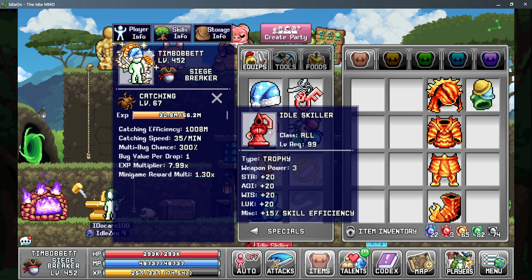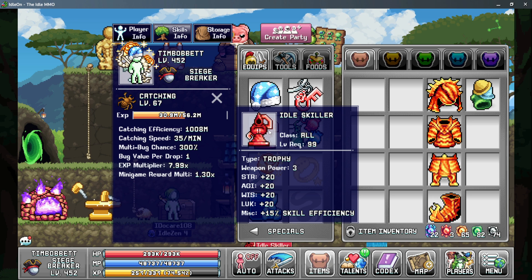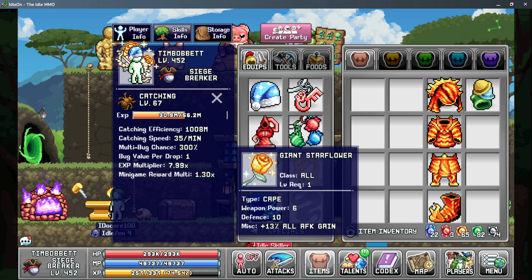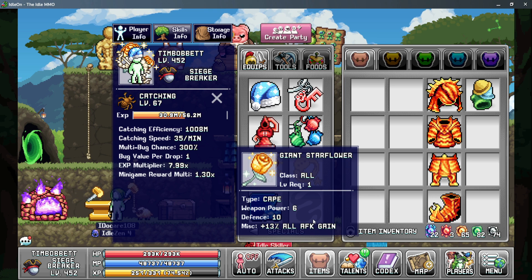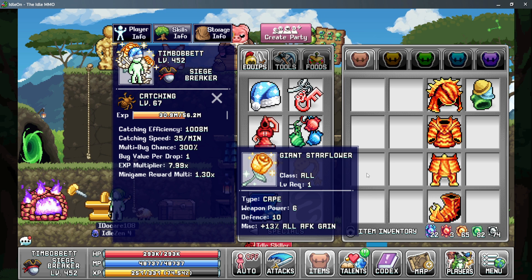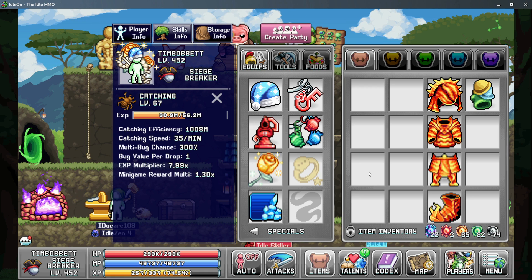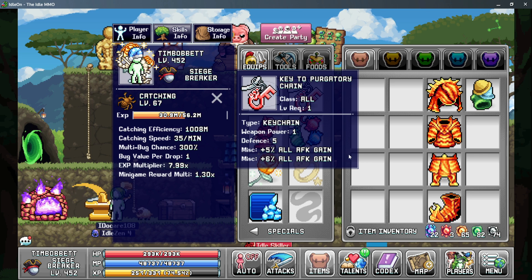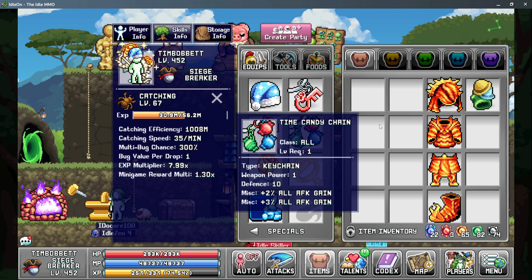Next up is going to be your trophy. The idol skiller trophy is best in slot as it does give you 15% skill efficiency. However, if you don't have this trophy, you can use the blunder hills trophy for 3% AFK gain rate. For your wings, you want to use the giant star flower as this gives 13% all AFK gain rate. If you don't have this, you can use the angel wings or one of the other roses that give you a lower amount of AFK gain rate, or the gilded affant wings as they do give skill efficiency. Your key chains should be all AFK gain rates, and you really want to use two of the key chains that give you the most all AFK gain rates that you can find.